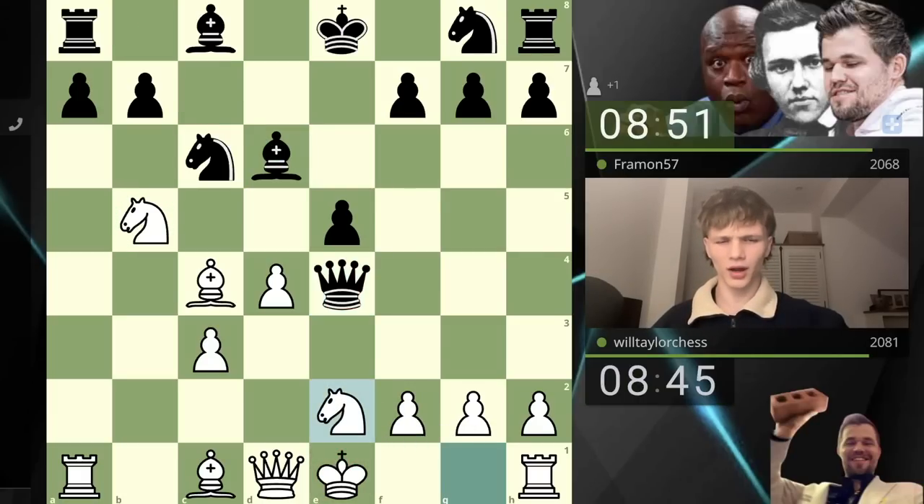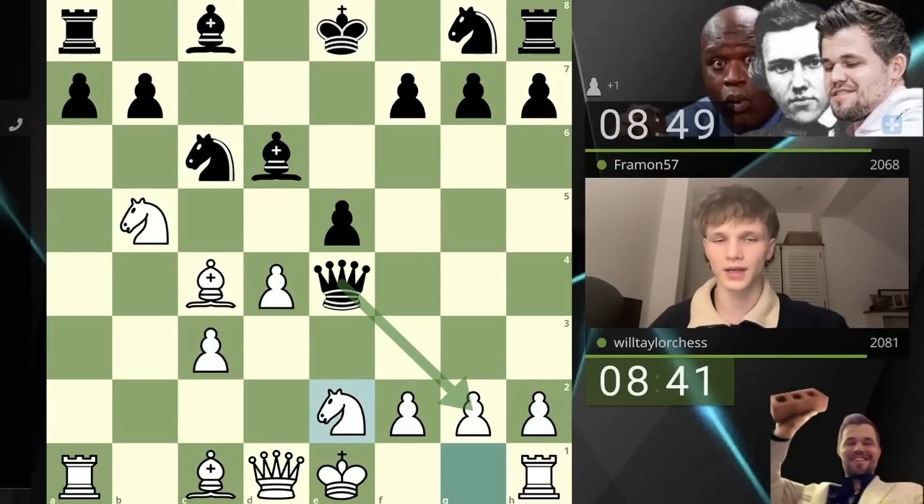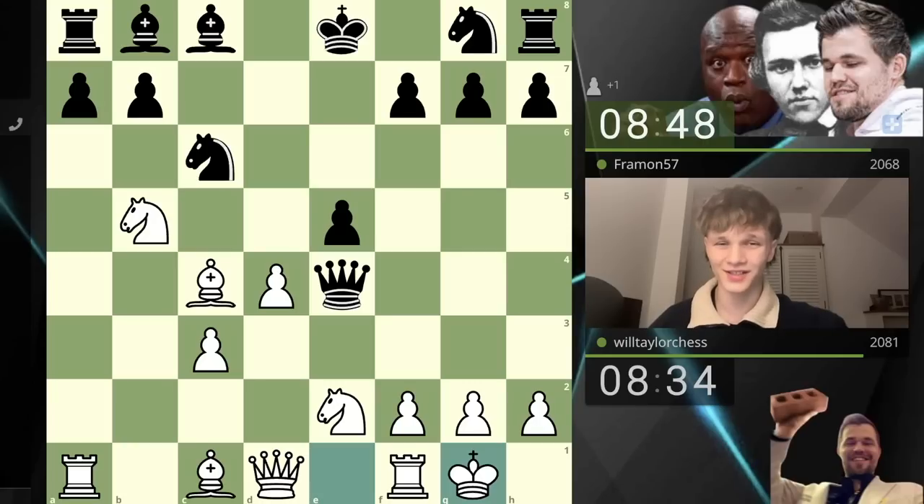In that case I'm going to go knight e2. The point being that if you go bishop b8 here — which you kind of have to, because if you try and take here I can just take the bishop with check and then play king g1 — so they go back to b8. Now we can castle kingside.